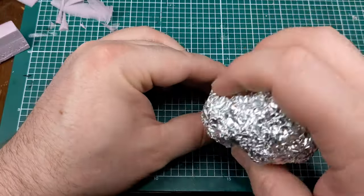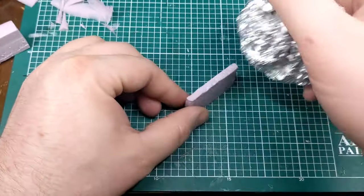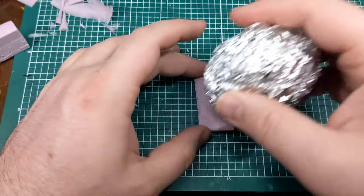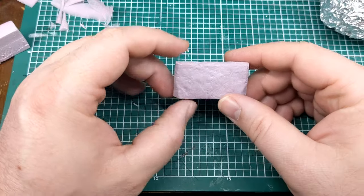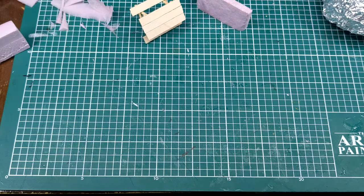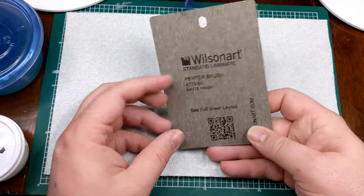I probably could have used sandpaper pressed in until the texture transferred, and I've tried things like that in the past. While they work to a degree, I wanted something more visually recognizable. Some of the really fine textures translate well to scale modeling, but when you're dealing with wargaming, it's sometimes hard for them to actually be visible — that's why I went with the aluminum foil approach.